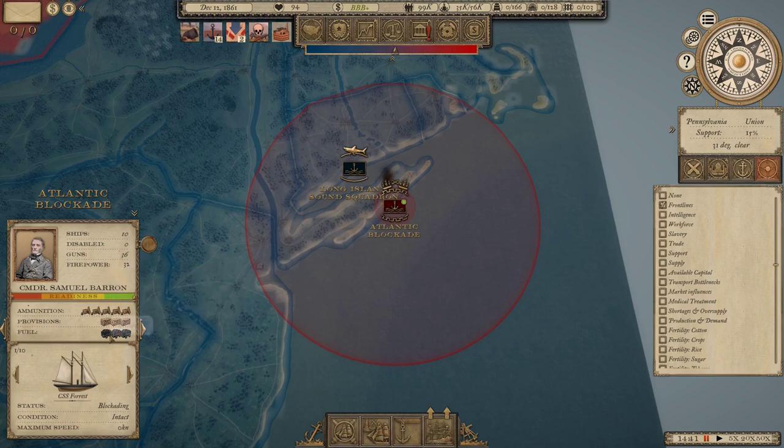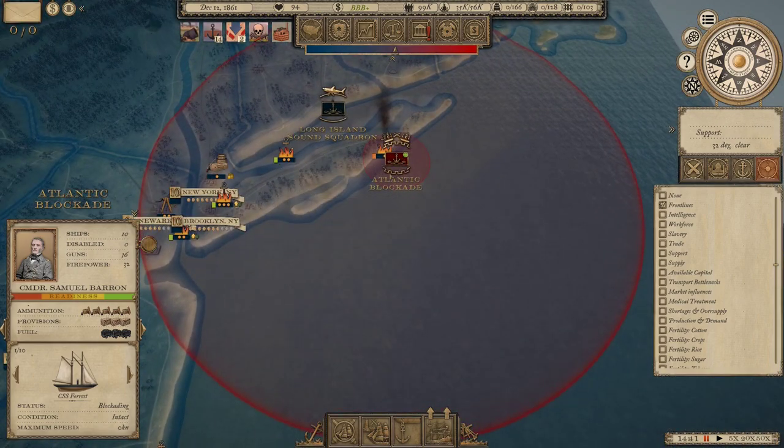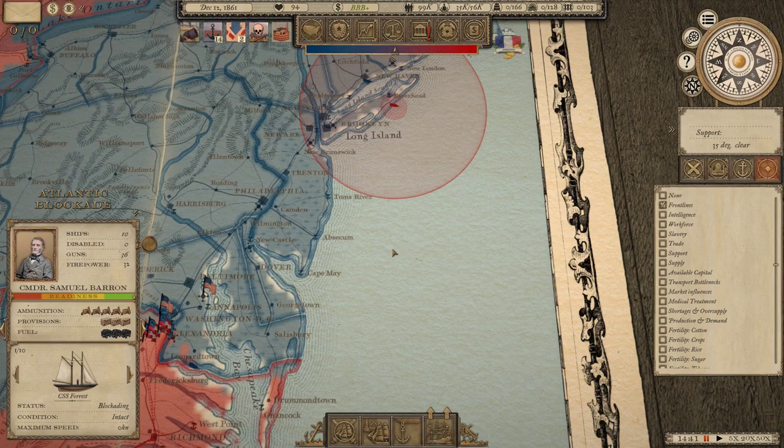We're about 50% on provisions and coal, but in my experience with this game you don't really have to worry that much about fleet supply — it's kind of abstracted. Whether it's supply ships going back and forth periodically or ships peeling off to resupply, I don't think we're going to have to move these guys because they run out of fuel and food. I've never had to in the past.